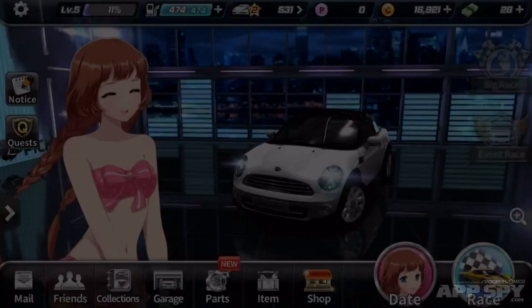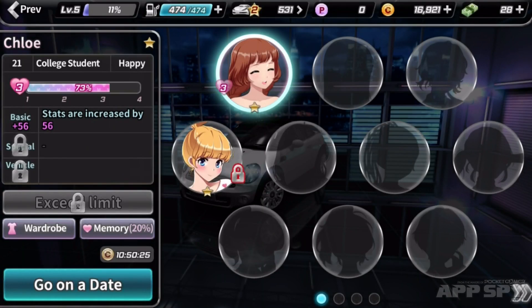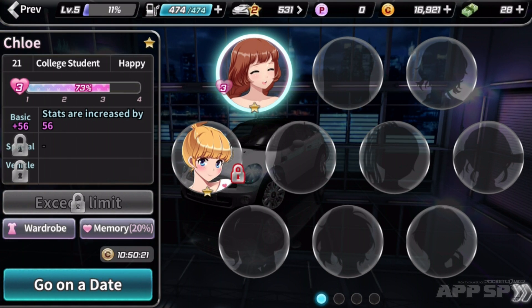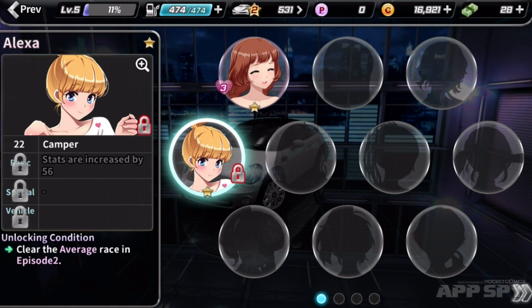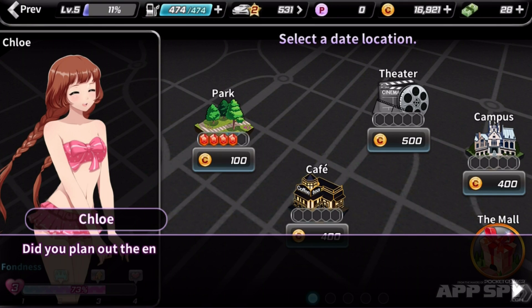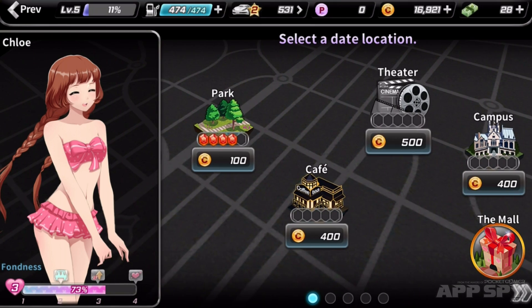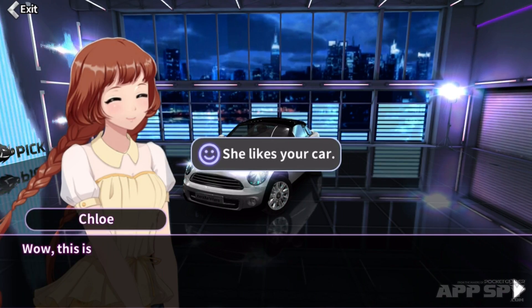Let's go ahead and hit the date button, because this is the slightly curious element of the game. We're going to go ahead and date Chloe. We could go and date Alexa if we wanted, once we've unlocked her. Where are we going to go? Cafe, theatre, campus. I think she's a classy lady - let's go ahead and go to the theatre.